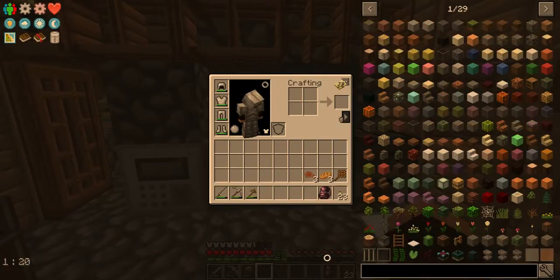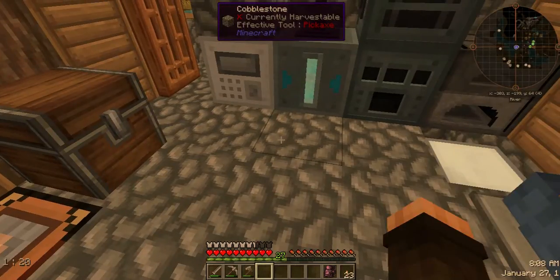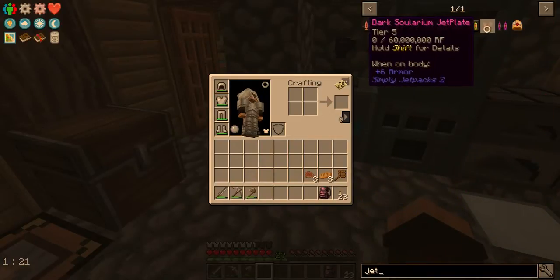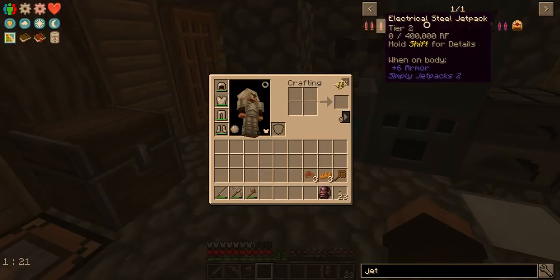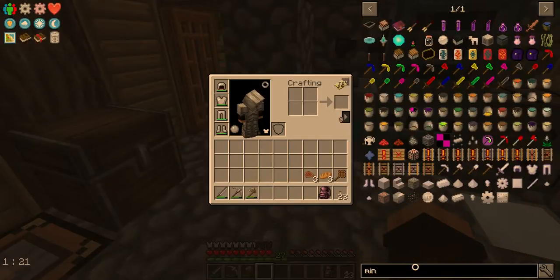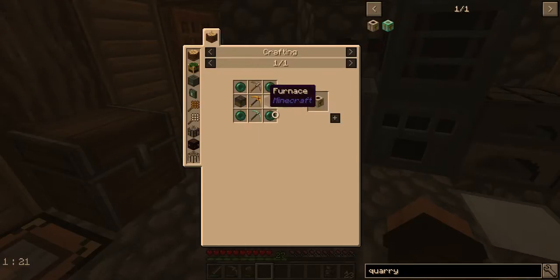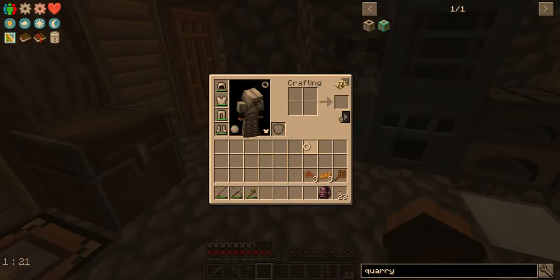I'm looking into doing a couple of things. I'm almost out of conduits after making all of those, so I am gonna have to make some more. But what I want to look into is some sort of flight — I'm not gonna be making that obviously — but I'm thinking we may start working on getting some jet packs done. Also I'm getting really tired of mining, so I'm thinking of maybe making a powered quarry.